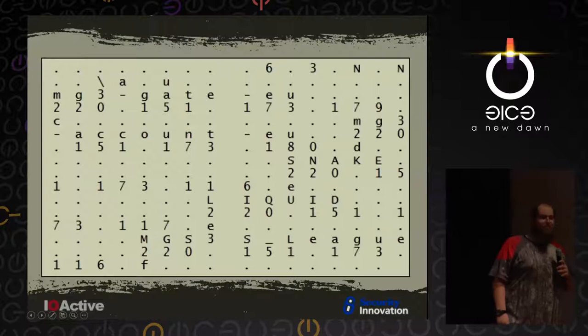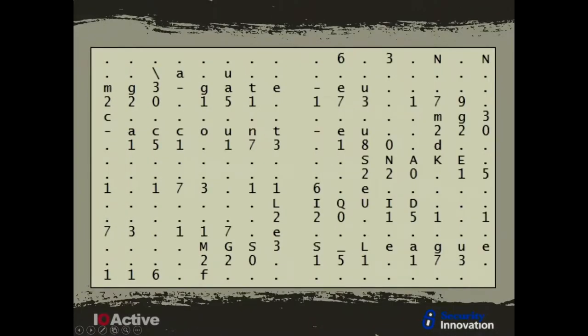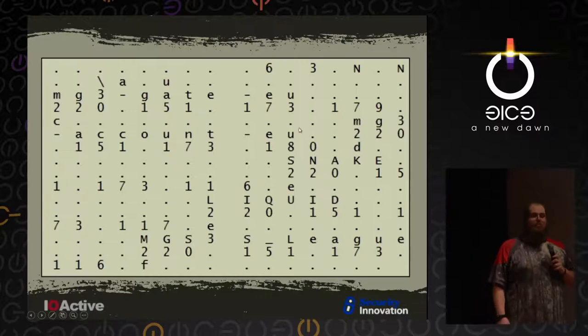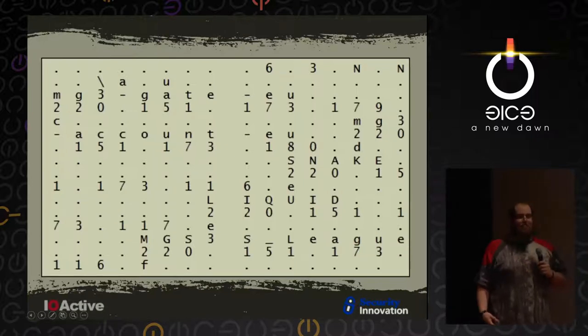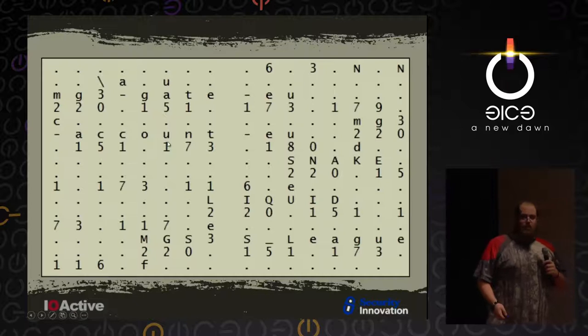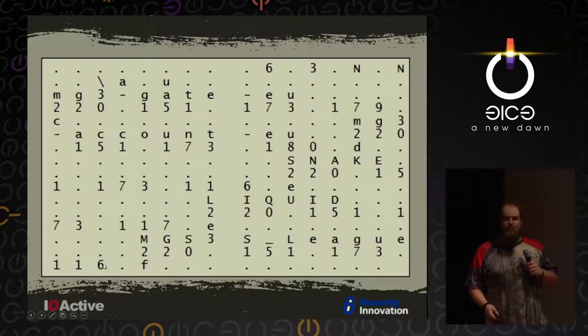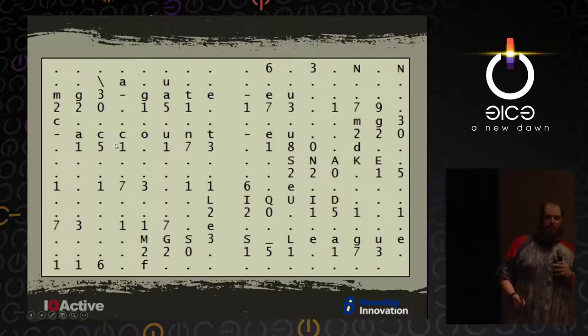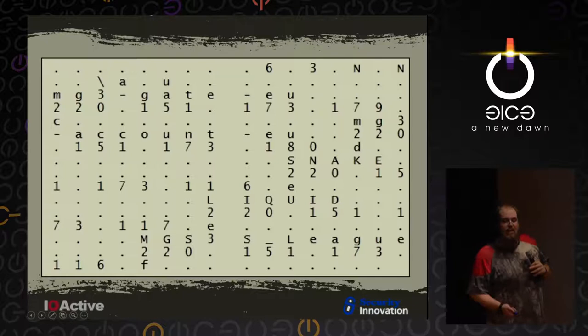You run that XOR and things start to make sense. We did actually get a packet capture at one point after the project had been running for a while - it didn't have create game, join game, or anything you'd want in a server. But it helped a little. In one of those decoded packets you can see MG3, Snake, Liquid, MGS3, League - having played the game, I know those are the lobby names. And you can see IPs in there. I'll get back to this packet a little bit later.